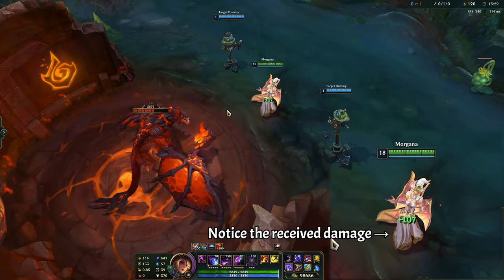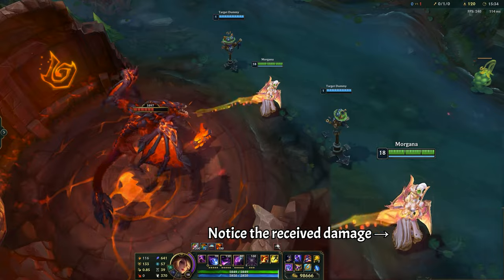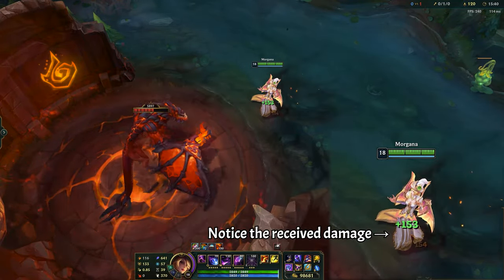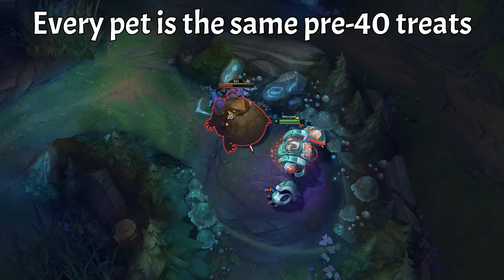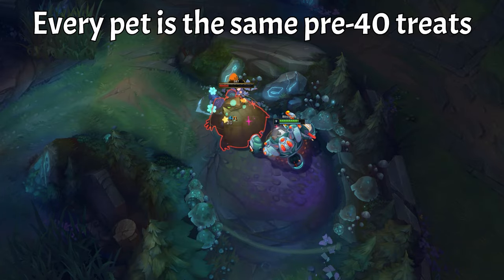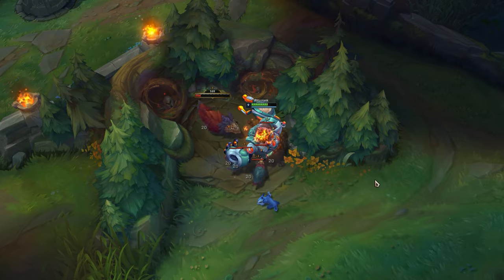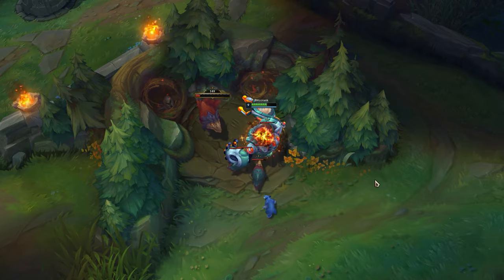Each fully grown pet makes you take reduced damage from epic monsters when there are two or more allied champions nearby, and they also have unique abilities. However, they are all the same as babies — in short, they help you clear the jungle. Pets deal AoE damage to camps, so gone are the days of single target champions struggling with krugs and chickens.